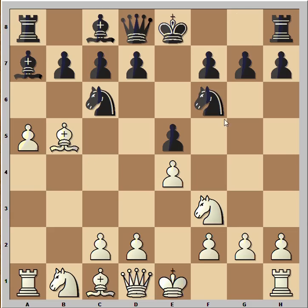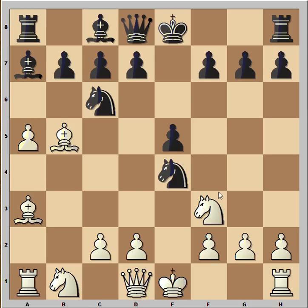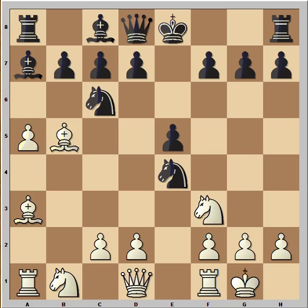Knight to f6 was played, the knight is attacking the pawn, and the easy way to defend would be knight to c3. Instead, bishop was played to a3, preventing castling. This could be easily solved with d6, but black didn't want to waste any time — he captured the pawn while he can. And also now bishop and knight are both attacking the pawn on f2. In case of castling, black is better, so castling is not the best move.